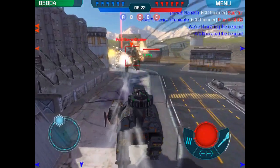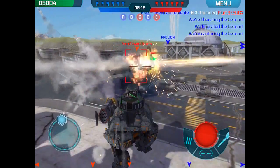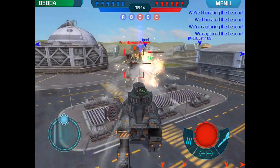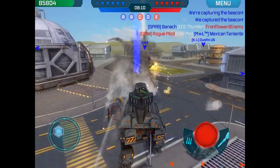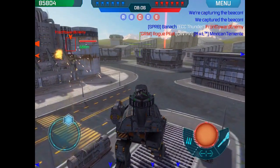Now we've got a Rhino coming after us. Luckily, my friend iPad is still over there to the right, which means that we can attack it from two sides. It's much better, particularly with Rhinos, to attack from two sides, because they're more vulnerable from the side and from the back where they don't have a shield.